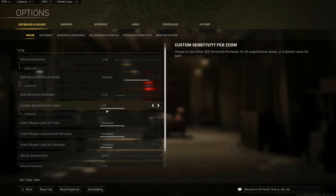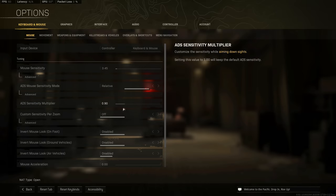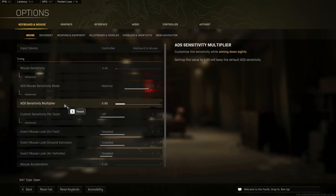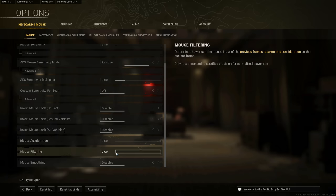My ADS sensitivity multiplier is 0.9 — this is different from my last video. So right now it's 3.45 sensitivity and 0.9 ADS multiplier. What this does is change your sensitivity when you ADS. This gets used a lot if you're playing high sensitivity on controller and want to take advantage of aim assist — that's how people get away with running something like 20/20.